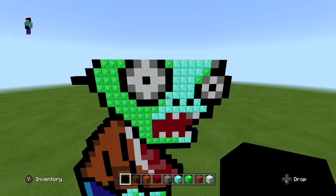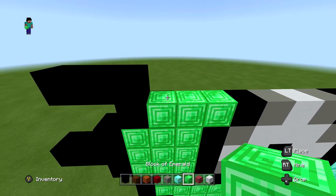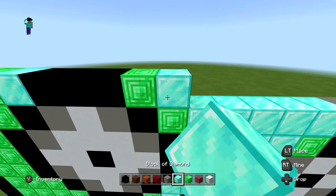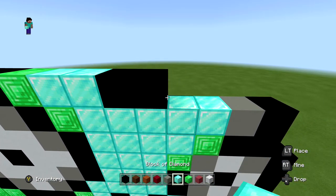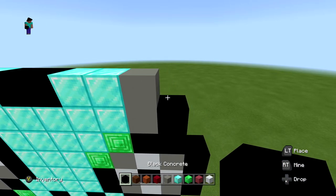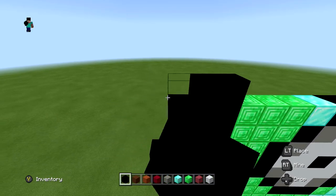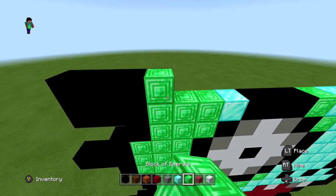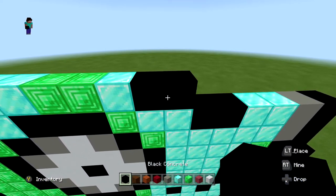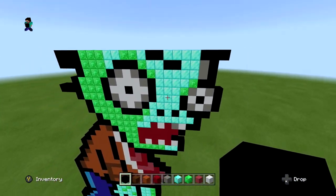For the next layer, start with three blacks — two extending out to the left — three blocks of emerald, one block of diamond, three black blocks, another block of emerald, two blocks of diamond, two blacks, two blocks of diamond, one light gray, and one black on the end. Then for the following layer, do the same start with three blacks and three emeralds, then two diamond, two more emerald, one diamond, two blacks, four diamond, and finish with three blacks extending out one to the right.